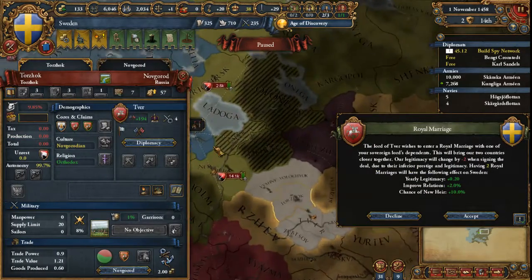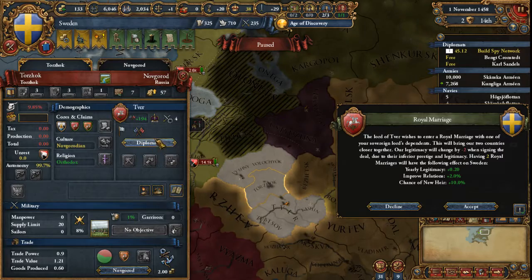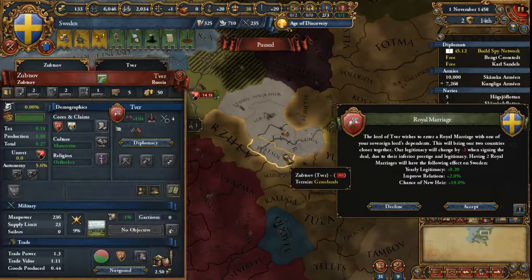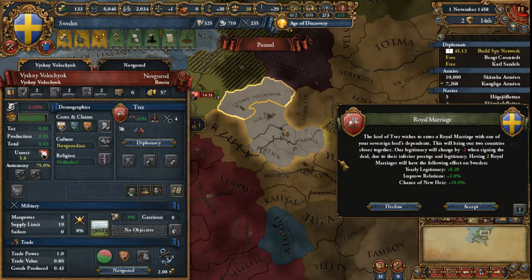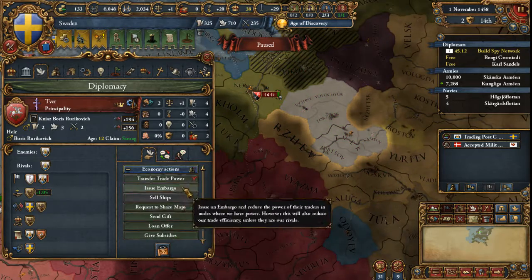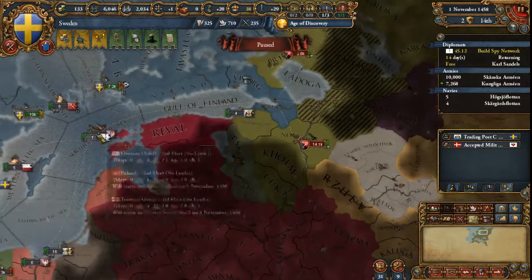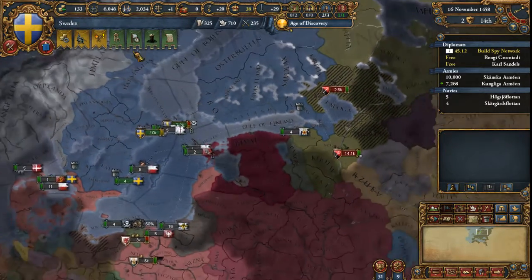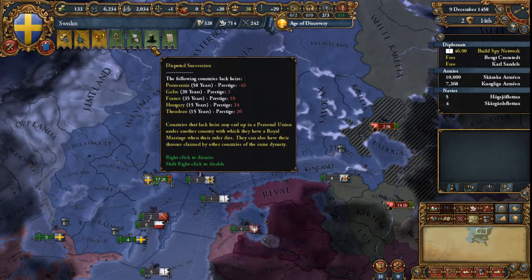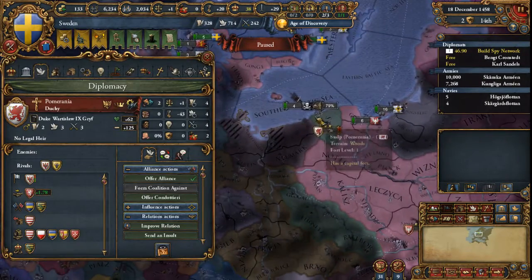Do I want to hold on to this alliance with Tver? They really like me — they owe me a ton of favors because I helped them out so much in that war. But are they just going to get killed by Muscovy tomorrow? Muscovy wants to kill them and has claims on their land. So, sorry Tver, but I really think that was kind of just a one-time deal, because I don't want to get called in to a war with Muscovy right now. Tver is probably bewildered that I just jumped into a war to help them out and then said see ya later.